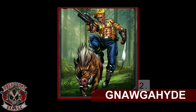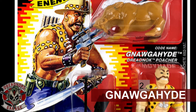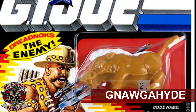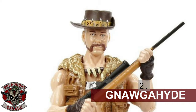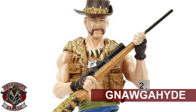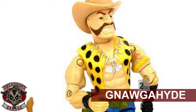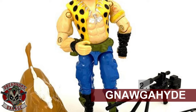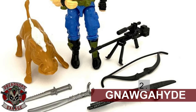Naugahyde is my next most wanted figure and a very close second to Road Pig. In fact my top 4 are all pretty close together. Like Road Pig, Naugahyde needs to be a bruiser too — far removed from the skinny version they released in the modern era. The design team could give him a big articulated razorback wild boar and release him like the Snake Eyes and Timber and Croc Master and Fiona sets.